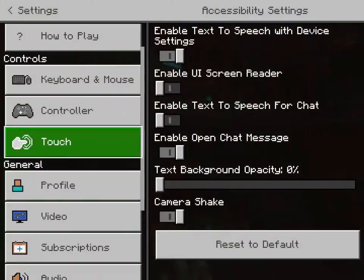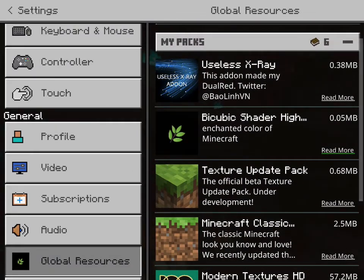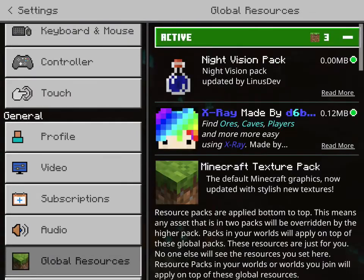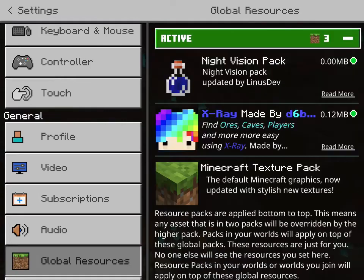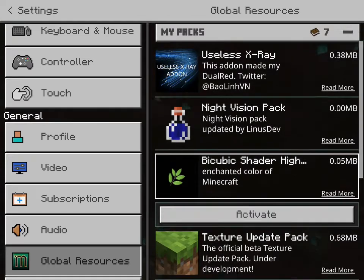So as you can see, these are my texture packs. No one sees that x-ray pack there at all — that's not there. You can get tons of cool mods and stuff. And this is the BioCubic shader.